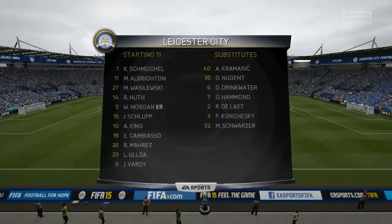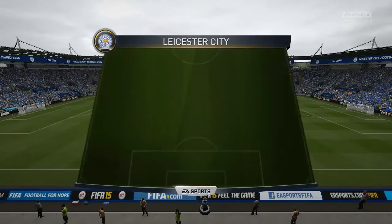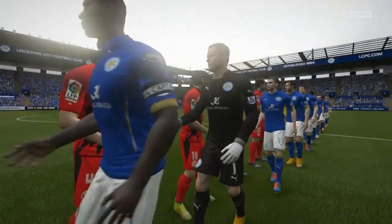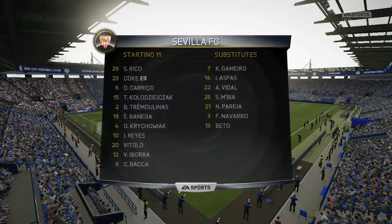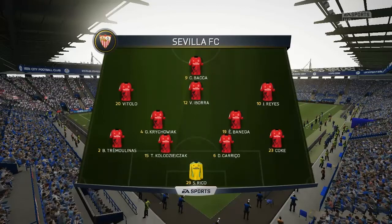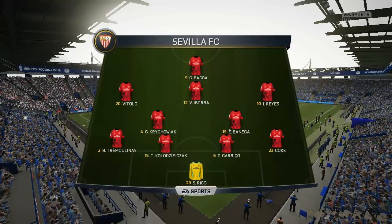This is the Leicester City lineup. This is the Sevilla lineup for this game. Koke starts with Benoit Tremoulinas as the wide defenders. Ewe Benegre plays with Gregor Krikowiak in the center of the park. Carlos Bacca is the main striker today.